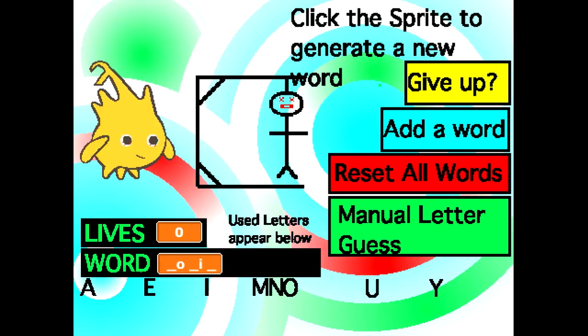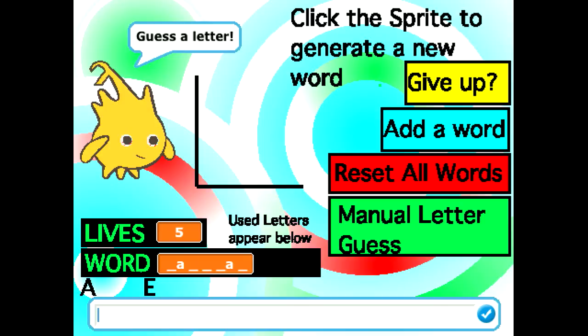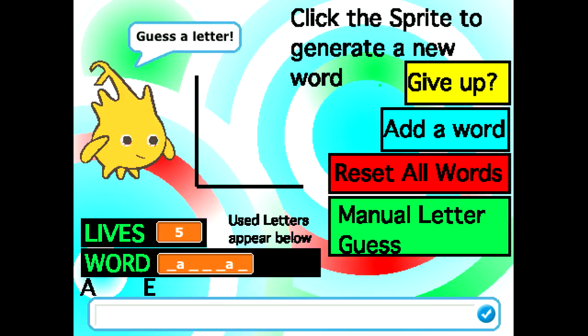This is a Hangman game, another project that I've made on Build Your Own Blocks. If you look at Alonzo on the left — the big yellow sprite — if I click on him, it will ask me to get a letter. The little animation of the person being hanged is gone and the letters at the bottom have been erased. They've all been reset. We've got six lives and our word has seven letters. E is not present, so we lose a life. A is present twice, so we don't lose a life.